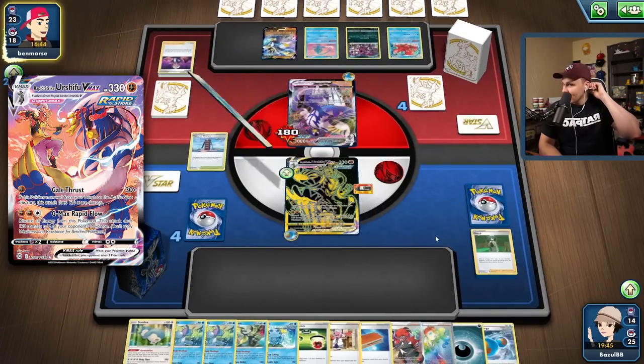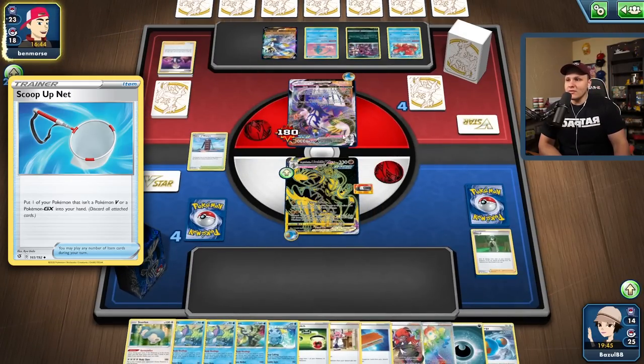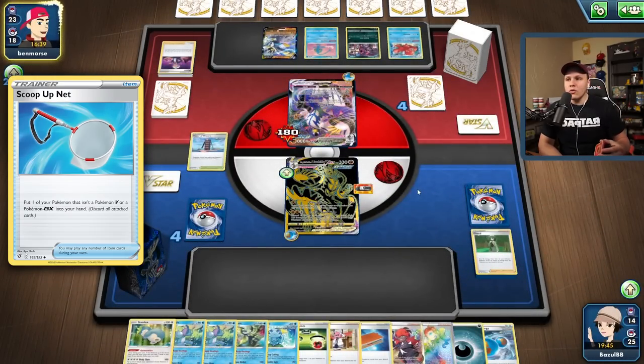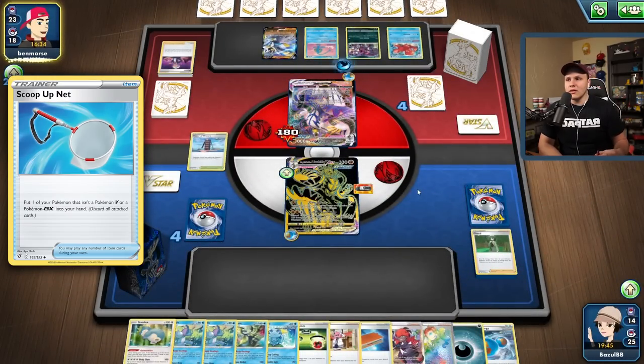We could even top deck a Scoop Up Net and reset. They found themselves a Rapid Strike Energy so they might just go with a Strafe for 30. Actually no — they're setting up for a G-Max Rapid Flow for 120. I don't like this because it means they could Gale Thrust and knock us out next turn with a Choice Belt. But they'd need two Choice Belts — they wouldn't be able to knock us out. They're only doing 120 this turn.